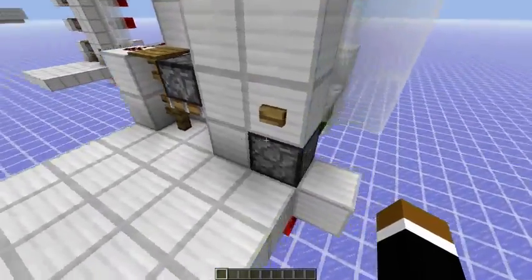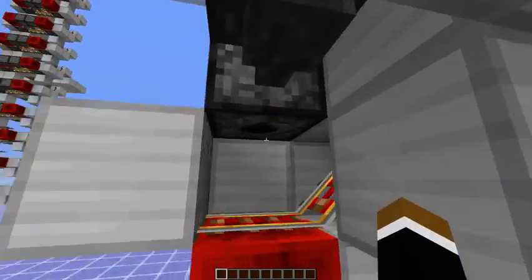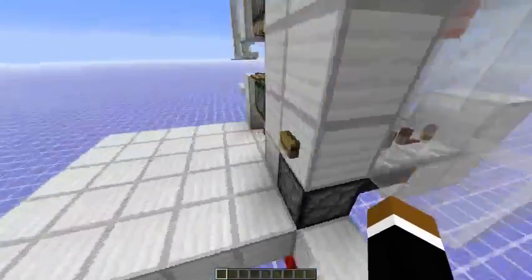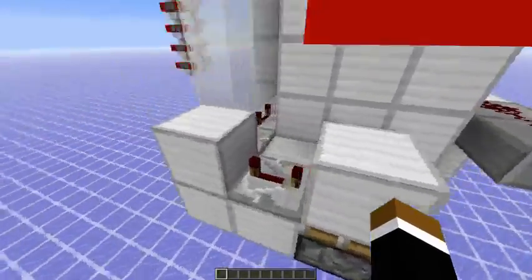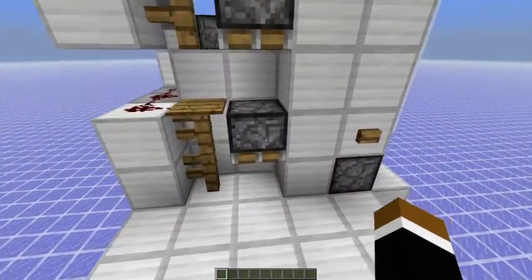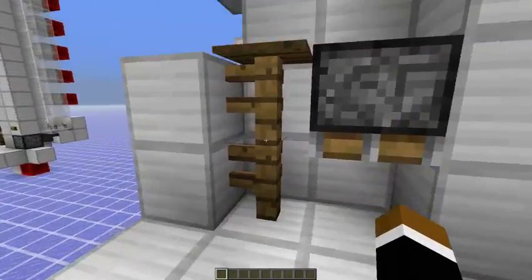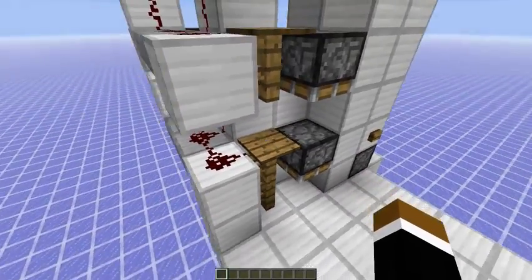Let's take a look at how it works. If I press the button, this dispenser will dispense a minecart on this rail, which travels through the block and is aligned with this fence post here. There's also a little bit of delay. The first piston is activated by the button press, and then the minecart is translocated through the piston, and because it's aligned by the fence, it touches this wooden pressure plate — it has to be a wooden pressure plate; stone wouldn't work.